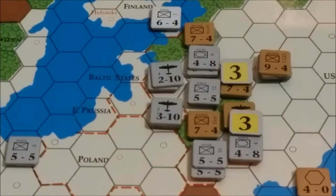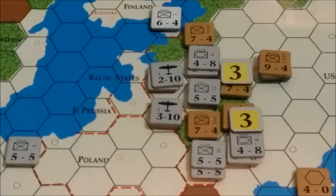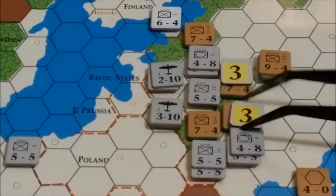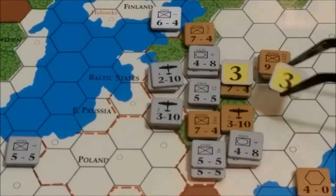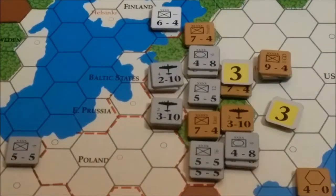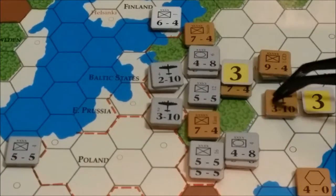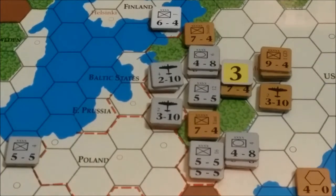Here we are with the Axis Combat Phase. I'm going to make two attacks this turn. The first one is a four and a five, a total of nine, versus this Soviet air unit over here which was just kind of left out there in the woods. It's a three. There is no modifier for woods, so we're going to hit it nine to three, or three to one. We roll a five at three to one and we get a Defender Retreat. The defending air unit will have to retreat — we'll move it over there towards Moscow. That will teach me for leaving units hanging out there.